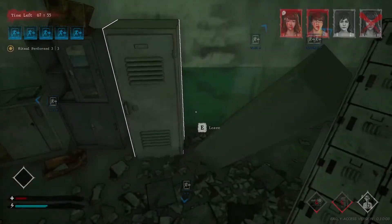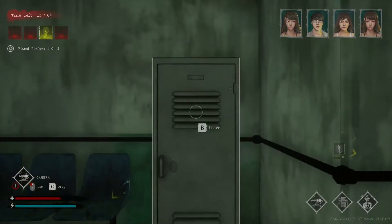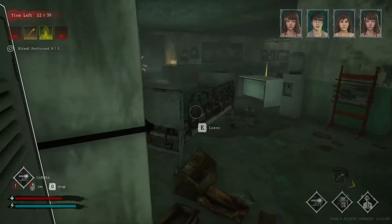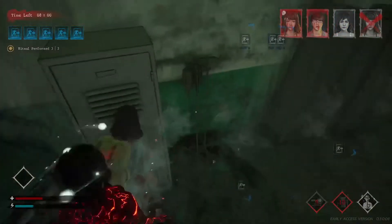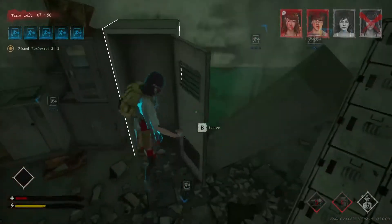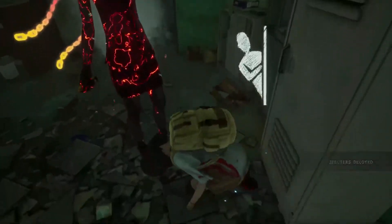This game also has lockers, which are very helpful. You can go inside lockers to hide from the specter, but you have to be careful — you can't stay in a locker too long without getting a skill check, and if you miss it you will alert the killer. Also be aware that killers can break lockers, so you can't just jump into a locker in front of the killer with no plan — they'll just break it and come after you.